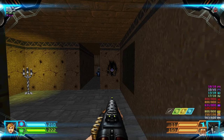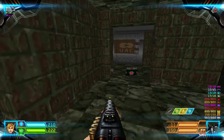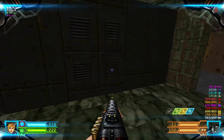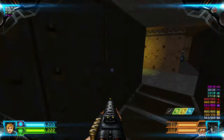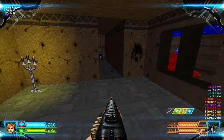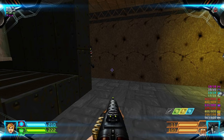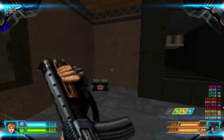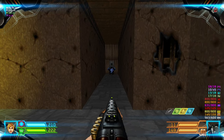You might think you can access that area but no, this is an invisible wall — you can't get through. So we'll just have to take the crusher belt. From here there is an imp to the left.